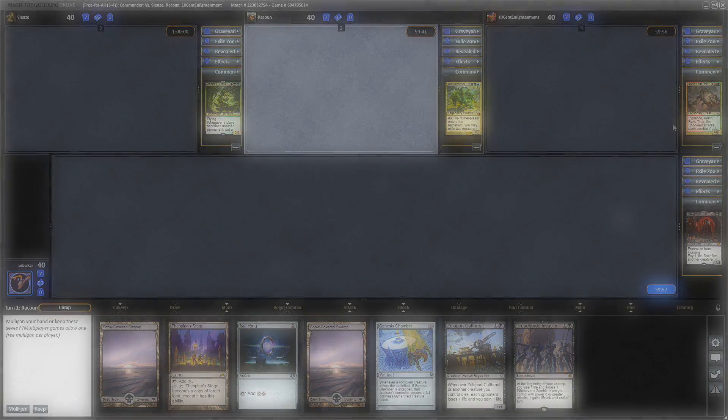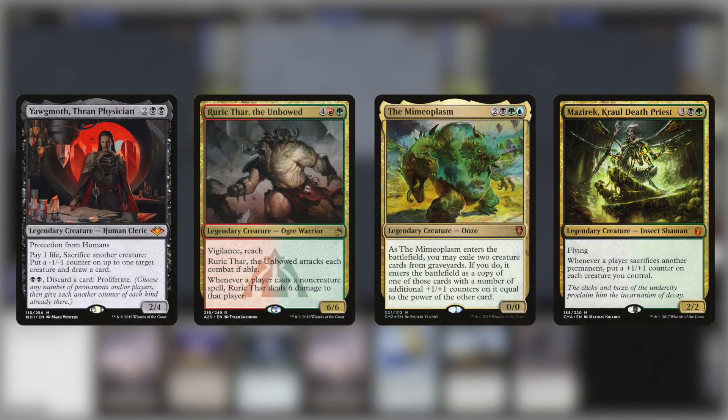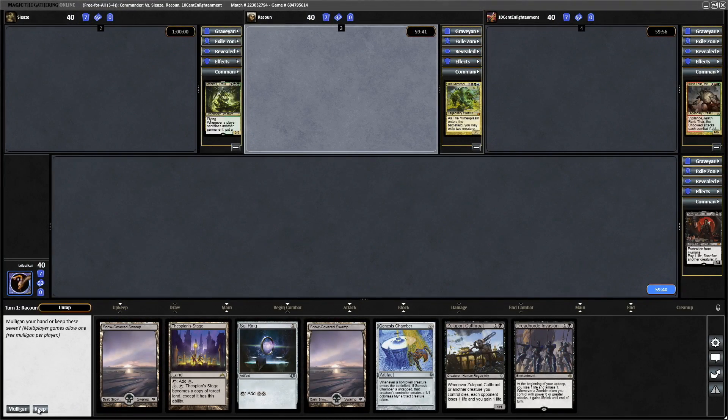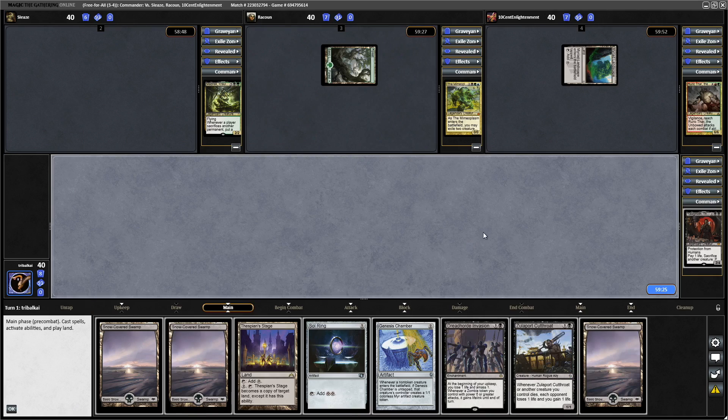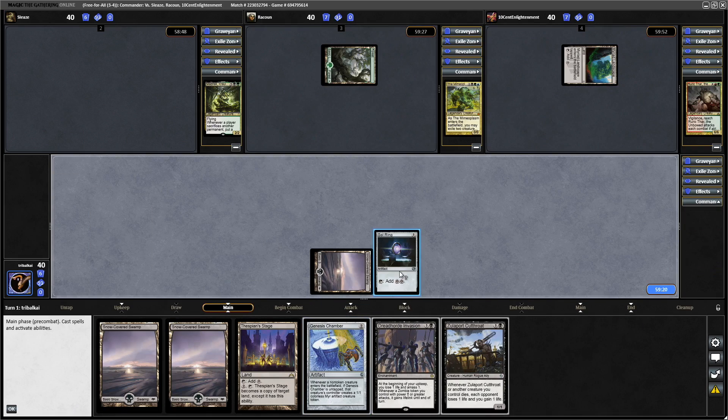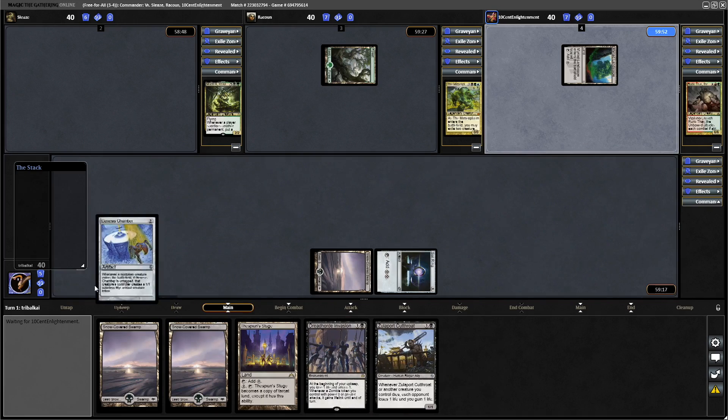Yorgmoth Thran Physician versus Rurik Thar the Unbowed, The Mimeoplasm, and Mazarek Kroll Death Priest. We are definitely keeping this hand because we can get into Genesis Chamber on Turn 1. I don't think anyone's going to be playing creatures as quickly as we are. Let's start things off with our Sol Ring and grab the Genesis Chamber as well — that'll give us some nice sack fodder with our Commander.